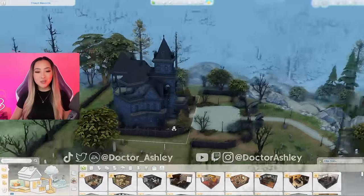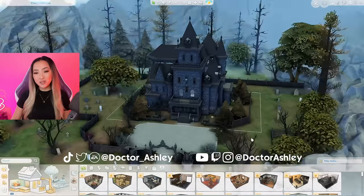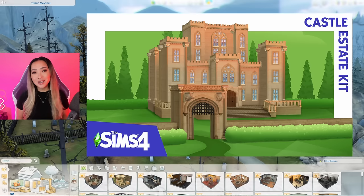It's about time Mr. Vladdy Daddy became a landlord, so we're turning his haunted mansion into a haunted hotel and we're going to try and use the Castle Estate Kit today. Here we are in the spooky world of Forgotten Hollow — this is the world that comes with the Vampires game pack, and this lot in particular is where the infamous Count Vladdy Daddy resides.